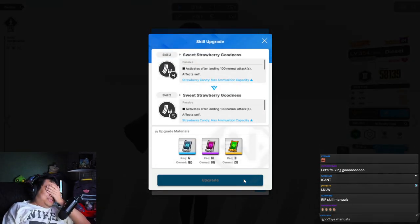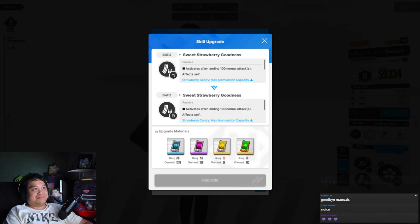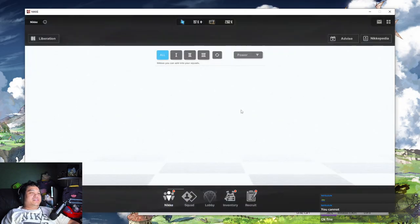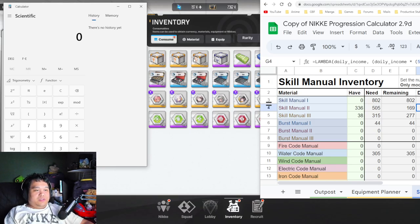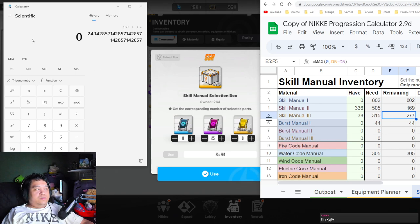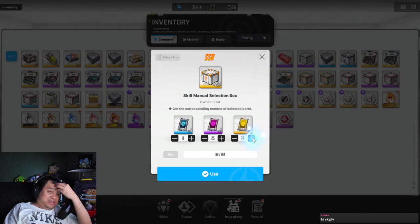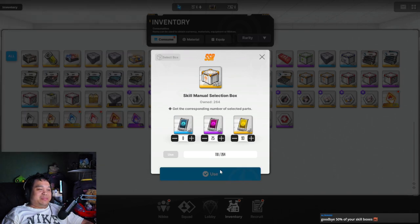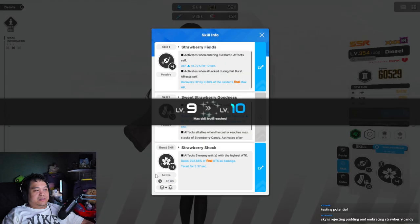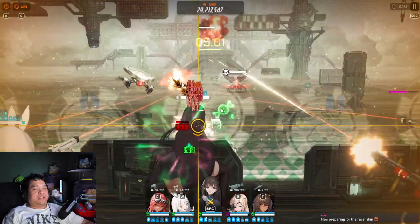Goodbye skill manuals. What do I need again? I have three-three-six. How many purples do we need? We need 277... 92. Oh man, here we go boys. Skill - okay, 50 percent of my skill box says goodbye. All right here we go boys, come on - max ammo!